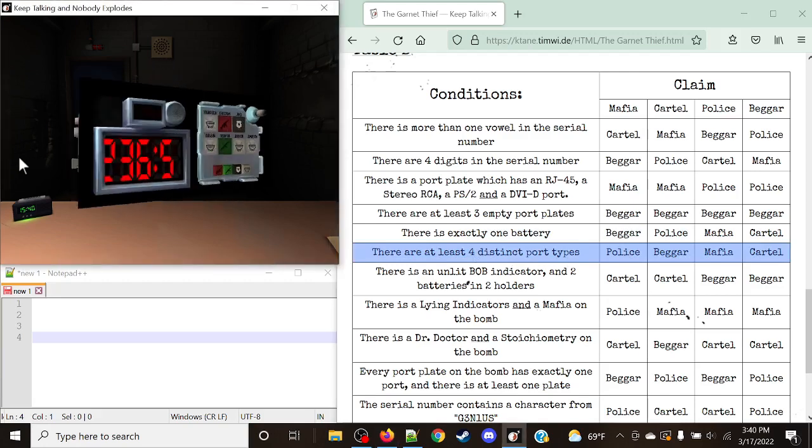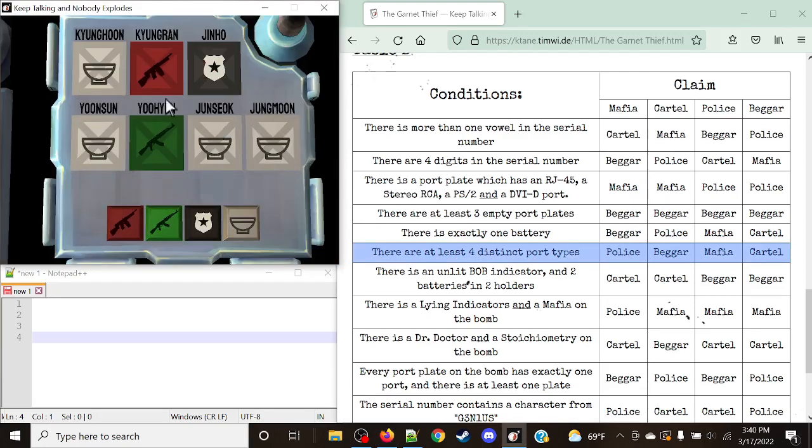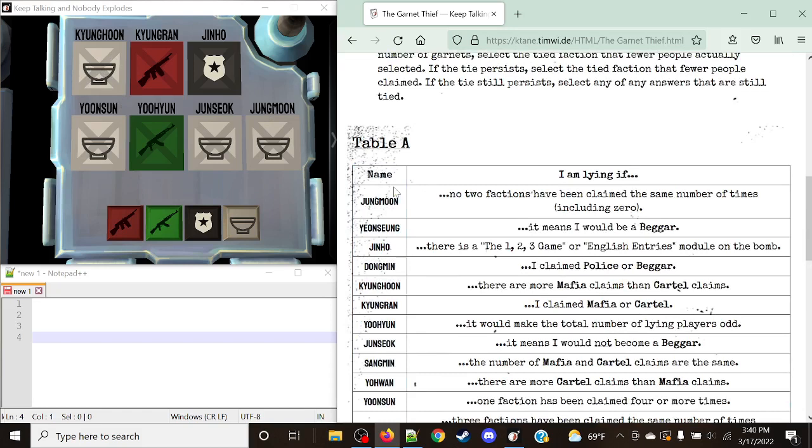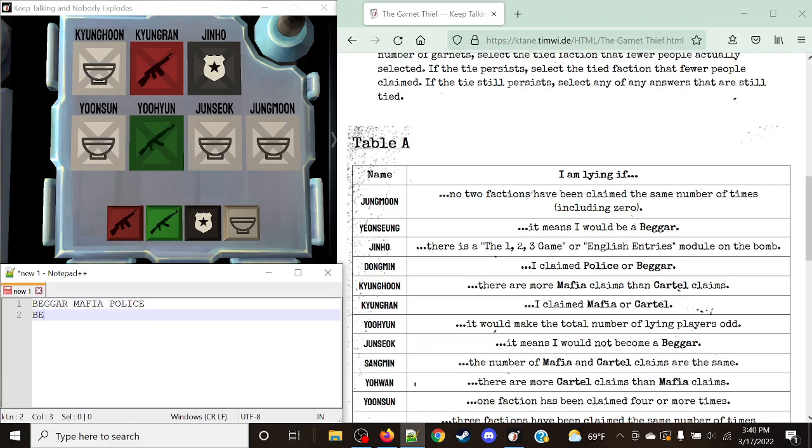So now, for example, if one of these guys is lying — let's say a Beggar — we're going to look up their claim in the column, and the intersection will give us what the person's actual faction is, not what they claim to be. Let's note down what we actually have from the module: Beggar, Mafia, Police, Beggar — lots of Beggars this time — Cartel, Cartel, Beggar, and Beggar.